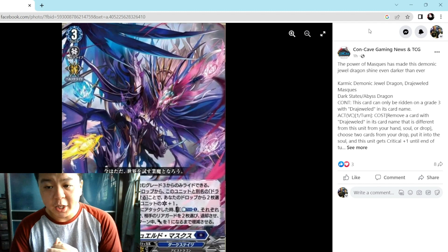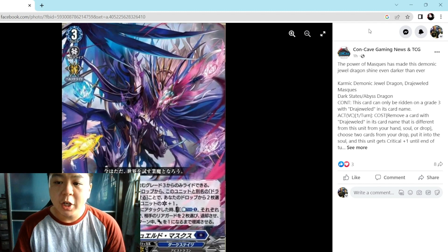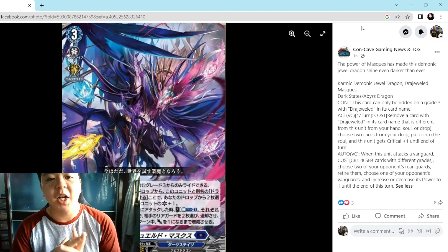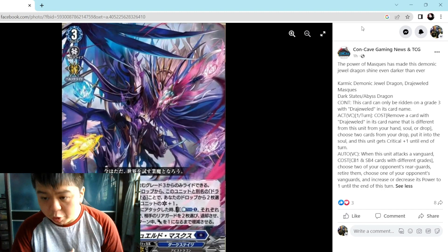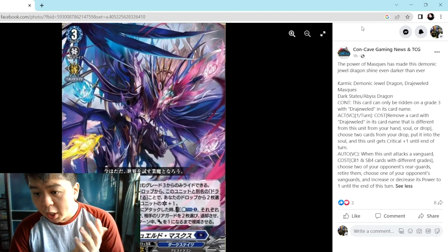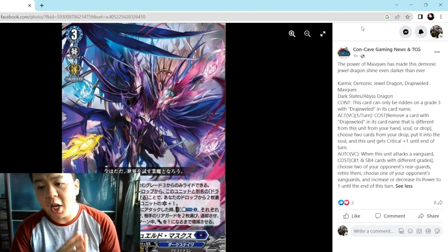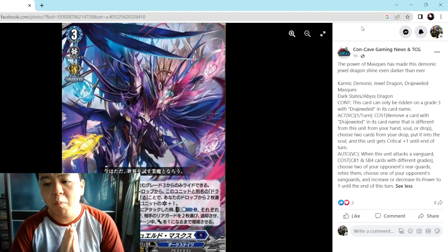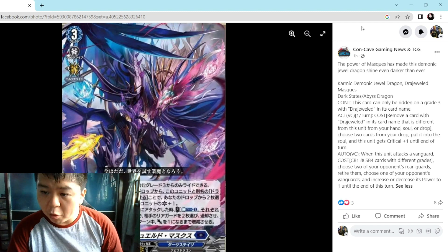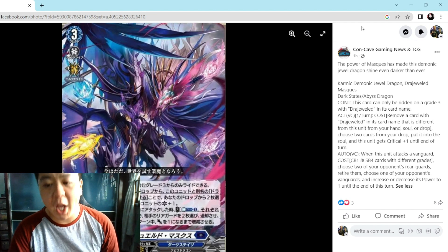It's a Dark State, Power 13k, Grade 3. This card can only be ridden on a vanguard with Draw Jewel in its name, just like all the other mask units. The first skill: once per turn, remove a card with Draw Jewel in its card name that is different from this unit from your hand, soul, or drop. Choose two cards from your drop and put them into the soul — this unit gets Critical +1 until end of turn.